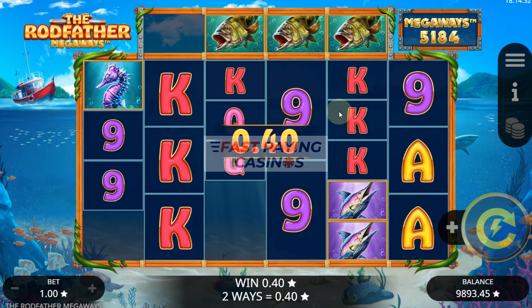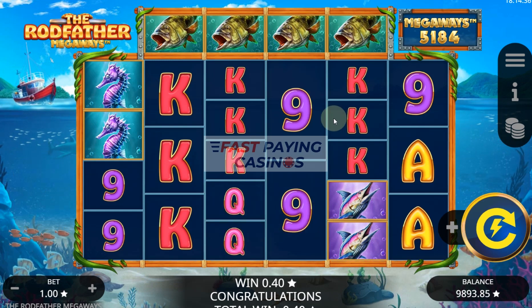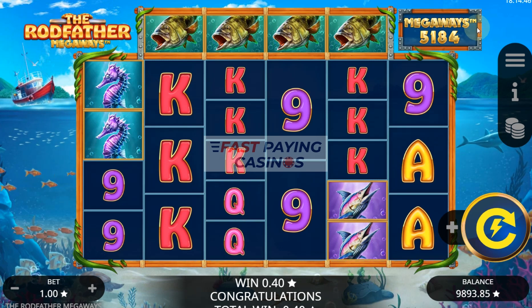So anyway, that's the Rodfather Megaways from Booming Games. RTP 96.4%, with mystery symbols in the free spins and the coin catch feature in the base game. Thank you very much for watching — feel free to peruse the other ones on the page.